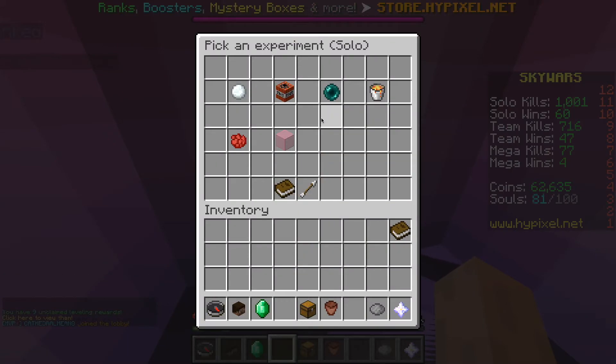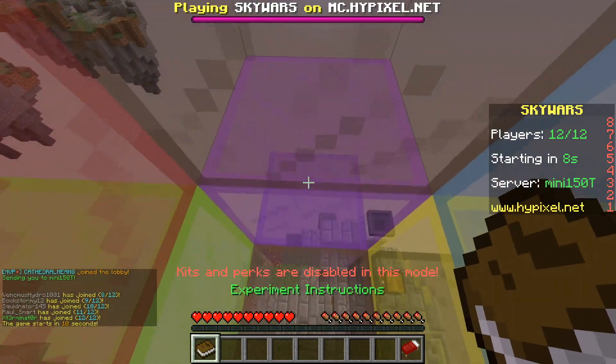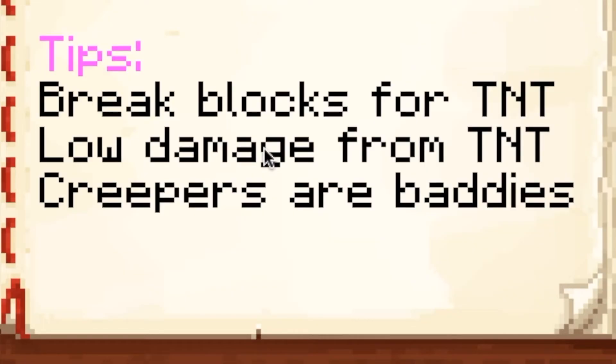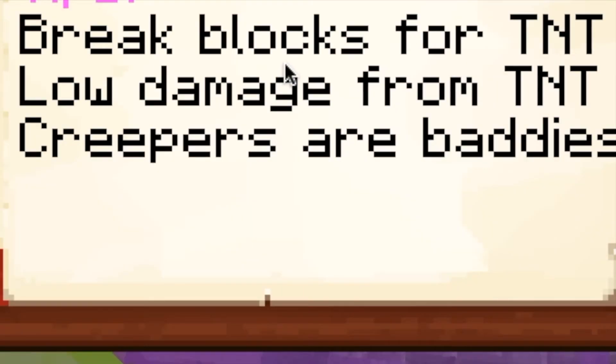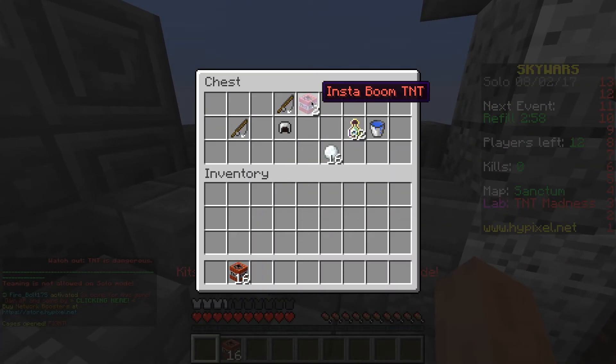Today we're playing something I like to call TNT Madness guys. I've never played this game before. I think you travel across the map using TNT, break blocks for TNT, take low damage from TNT — and creepers are baddies. Yeah, we already know that.